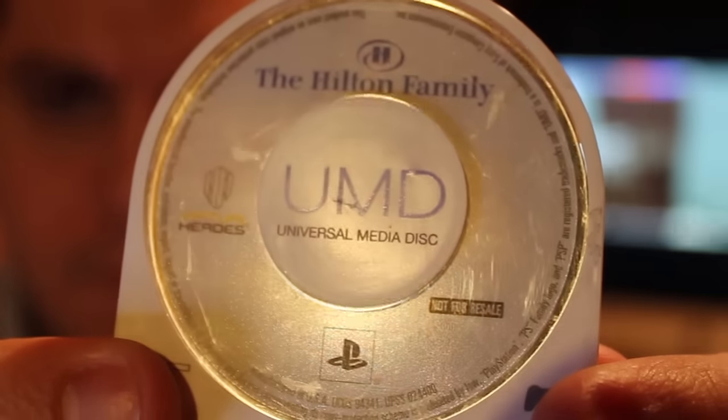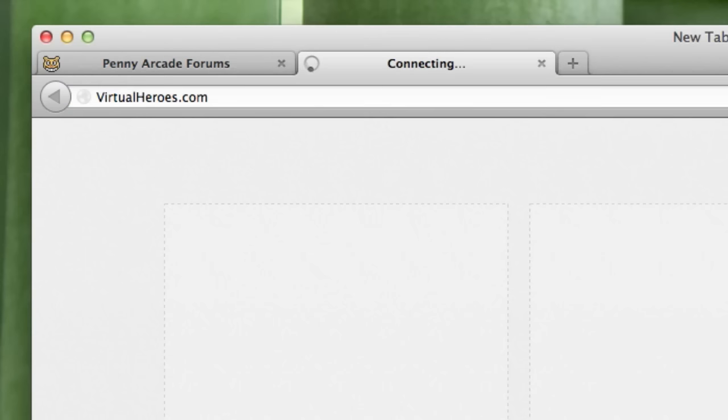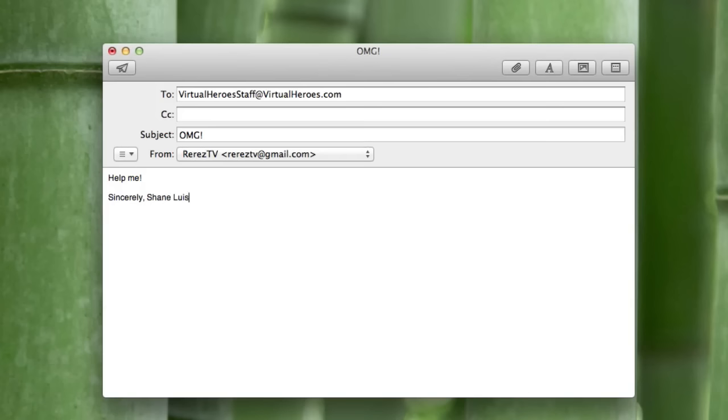While looking over the game, I noticed on the front of the UMD a logo for Virtual Heroes — they're the developers responsible for America's Army. I looked at their site and found some info on the game, but nothing telling me how to make it work. So I contacted Virtual Heroes, the game's developer, and spoke with Randy Brown, who's their director. Randy filled me in on a bunch of interesting facts about the game.